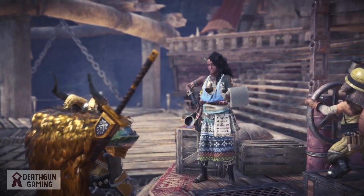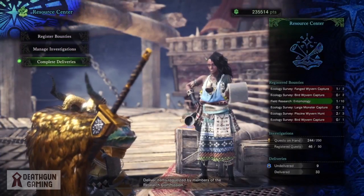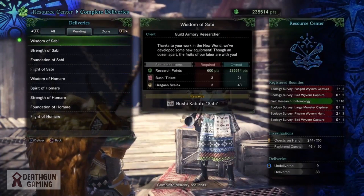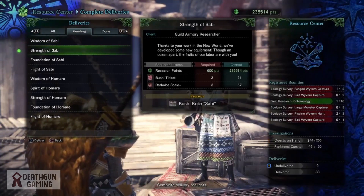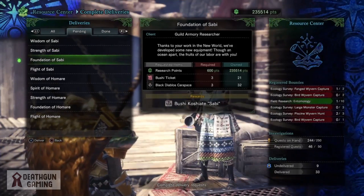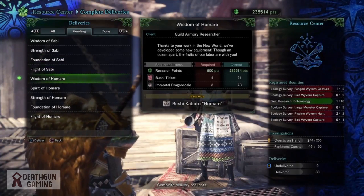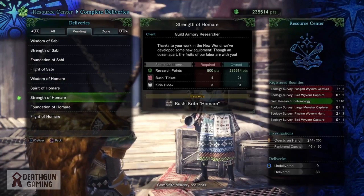For that you're going to want to come to the Resource Center and check the deliveries. There's going to be some new stuff you're going to want to check out — nothing difficult, but there's a lot of stuff you must gather. Check out the pending deliveries. Here are all the brand new deliveries — everything you have to hand in. You're going to need a whole bunch of Bushi tickets, which you get from the brand new event.